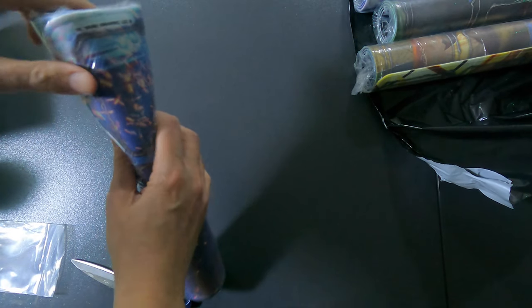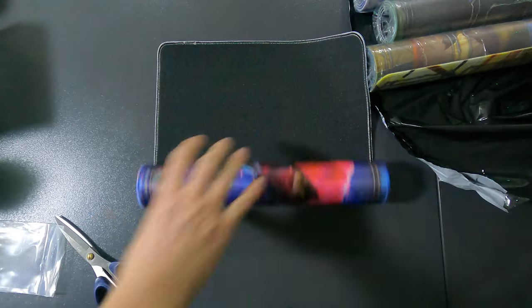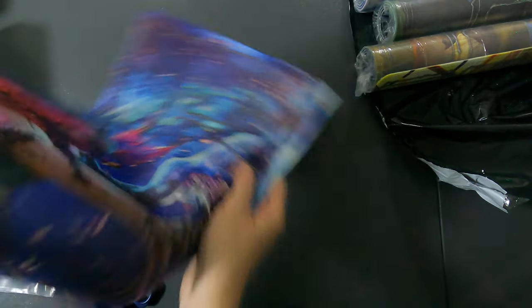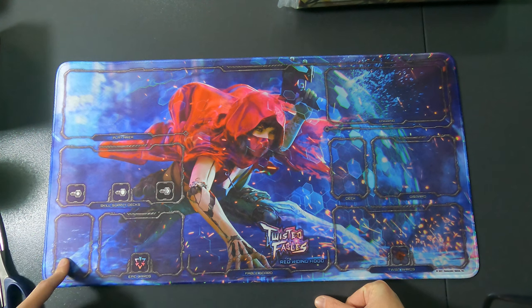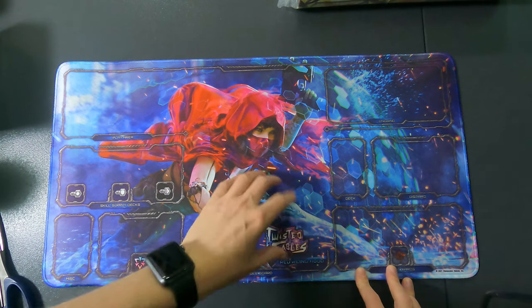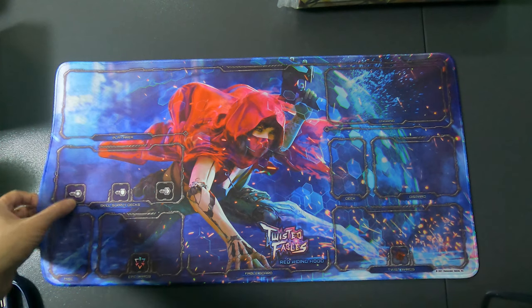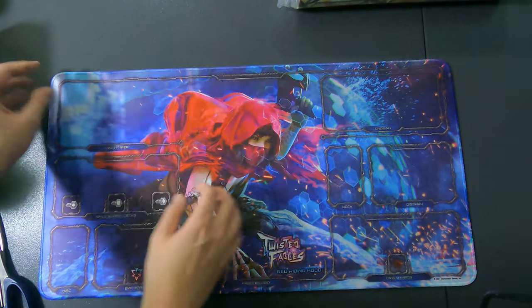The map mats — it is big! Wow, it is really big. So obviously this first one is Red Riding Hood. It has sections for the fable board, skill supply decks, epic cards, miscellaneous, main area, ongoing cards, your deck, the discard, and the twist cards. Very, very interesting. You can see it's stitched like this and it's fairly thick as well.